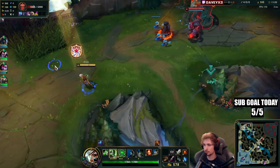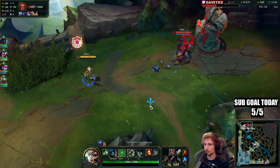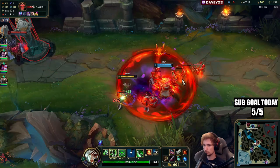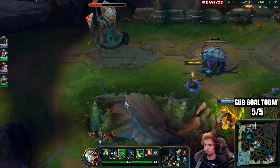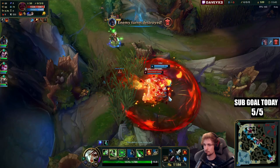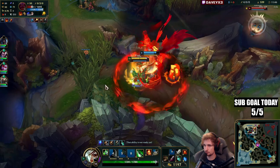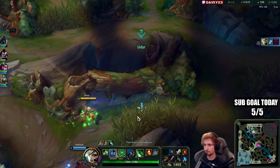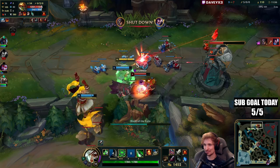There's a Udyr coming in top lane. TF has ulted so he sees my jungler — that's not going to work. Yeah, that turret is gone. That guy is tough for sure. We got him! I stole the camp with my third Q — I couldn't even see it.